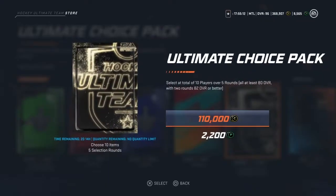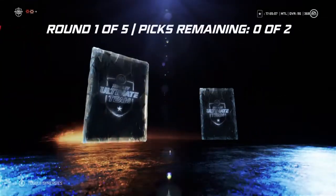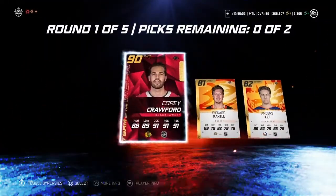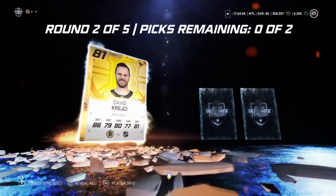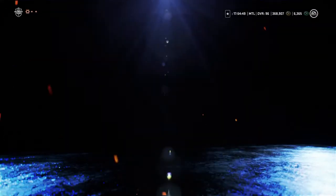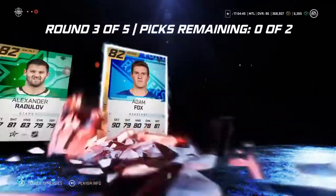Let's open one of these. I love opening the Ultimate Choice Pack because the odds are so good. We get a 90 Corey Crawford to start it off! Let's go. Hopefully we get more big pulls. As you guys saw in one of my videos, I pulled the 87 McDavid then ended up getting the 95. Mitch Marner, Drew Doughty, Radulov. We got two more rounds.